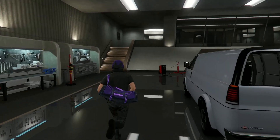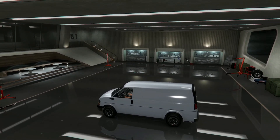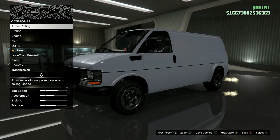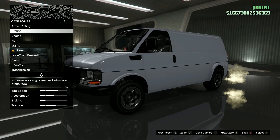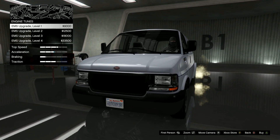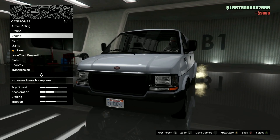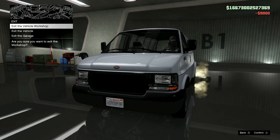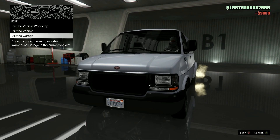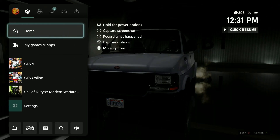All you got to do is hop in, hit right on the D-pad, access the Vehicle Workshop, and upgrade anything — it doesn't matter what it is. In this situation I'm going to do engine level 1 for $9,000. So you're going to back out, back out again, and you'll be on this menu. Hover over Exit the Garage, and as soon as you press A, you're going to spam the Home button five times — that's for Xbox.